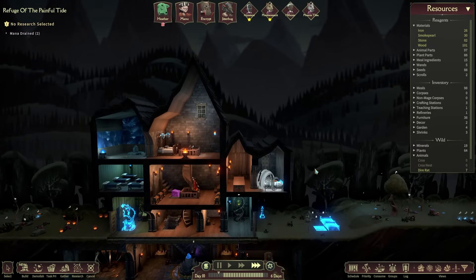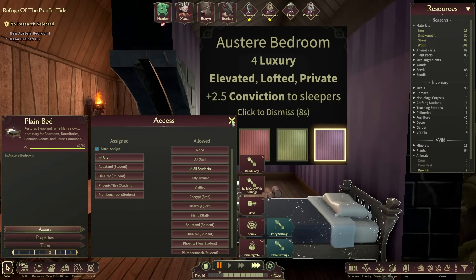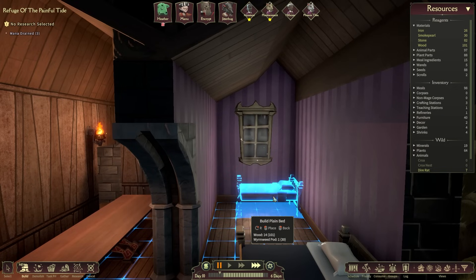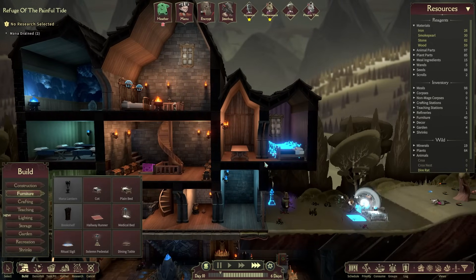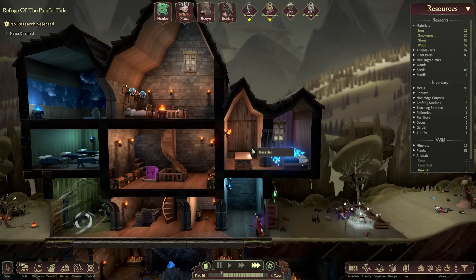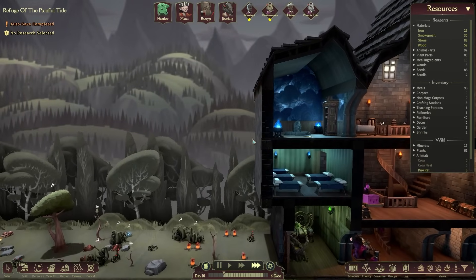I'm willing to give it a shot and see what we can do. This is now an austere bedroom again — I'll change the access here to students only, and now I'm going to build a copy with the same settings. One, two, and three — that will be our dormitory for our students. We also need to pop in a Conservatory, which needs to be Skewed Private, probably over on this side.